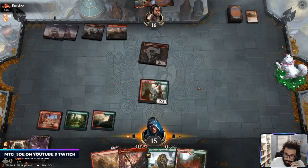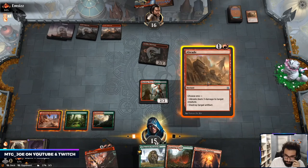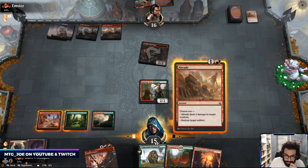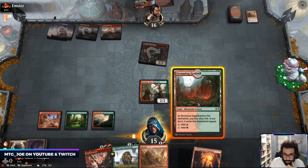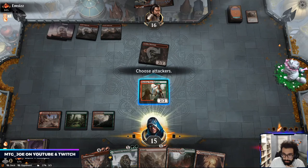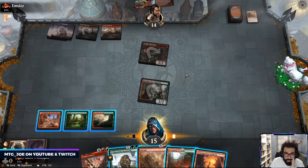This is an interesting line because I think — because they're just going to chomp afterwards. So I can play Kazandu and then set up for Ember Cleave, or I can Abrade. So they play this out, they make two Goblins.